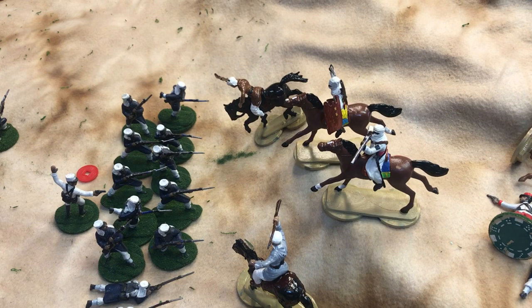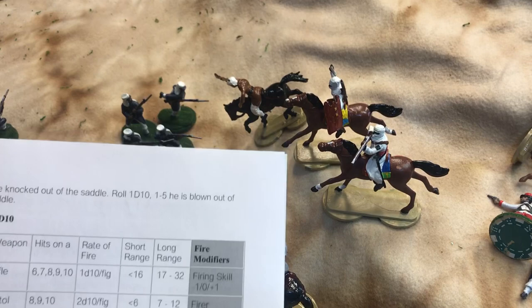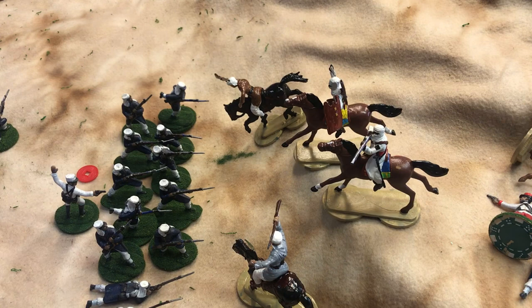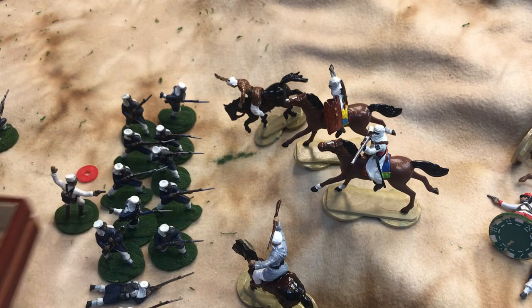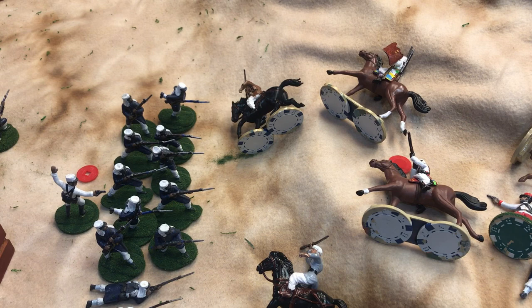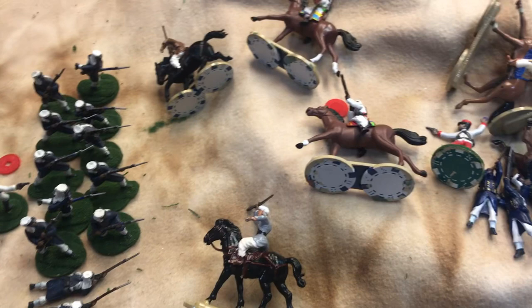For the firing chart: French Foreign Legionnaire rifle hits on 6 through 10. We're at short range so no minus one — 6 through 10 to hit. I'll roll ten dice for the rifles. I need 6 through 10s. We got three hits on four targets. On a 1, 2, or 3 they'd be knocked from the saddle but still alive. I did not roll any 1s, 2s, or 3s, so all those mounted Bedouins are dead.